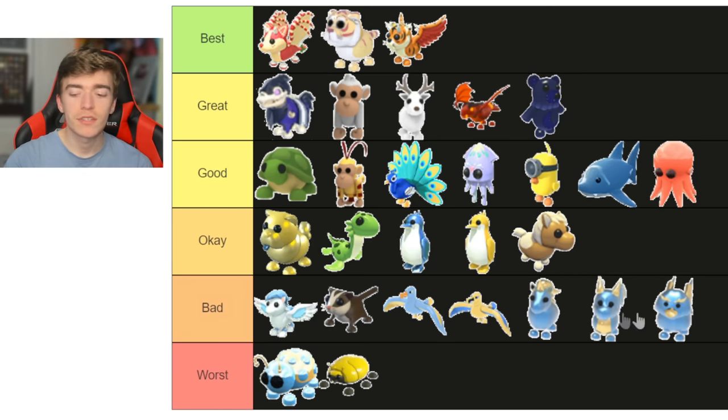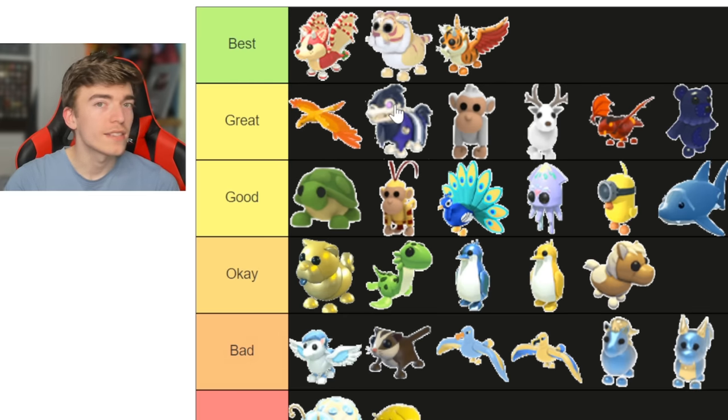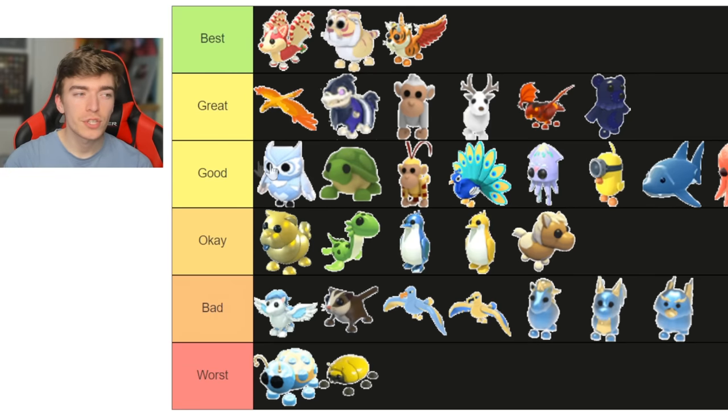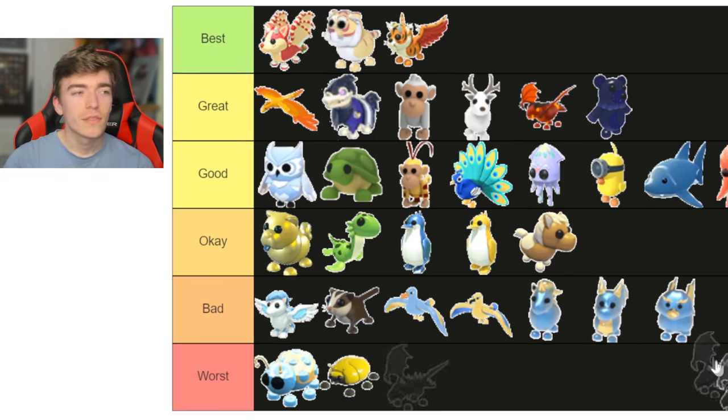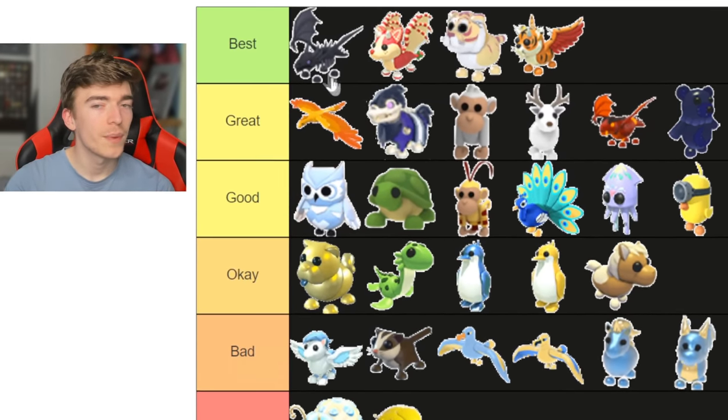That dragon can go next to the trio as well. The phoenix — this one has such a nice neon, so I'm putting it in the great section. This owl is pretty nice but not as nice as the original owl, so I'll stick it in the good. The shadow dragon — yeah, this one's gotta be the best of the best.